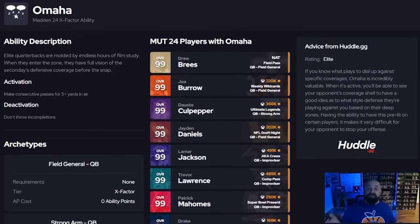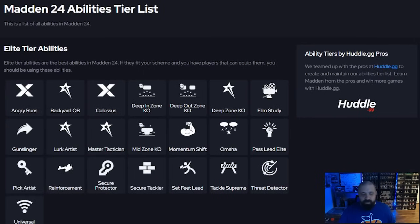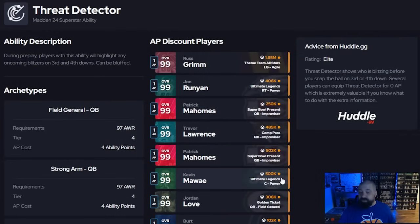Personally, omaha distracts me more than it helps — I start getting out of character when I see what my opponent is running rather than just calling plays based on alignment or plays I'm comfortable with. But a lot of players are using it since it's lit up for most of the game at zero or one AP. Threat detector isn't on many QBs, but it is on Mahomes, Trevor Lawrence, and Jordan Love — this one I absolutely love.